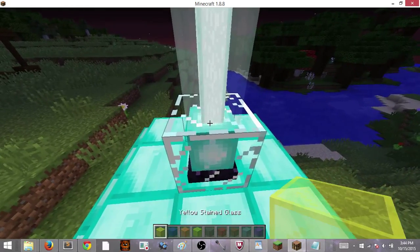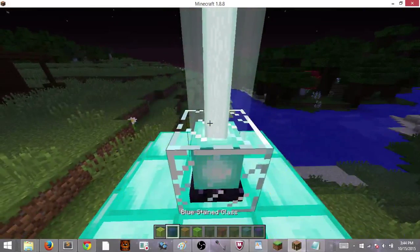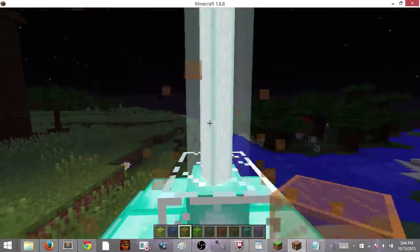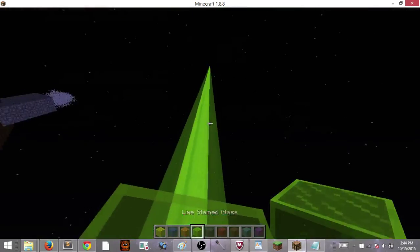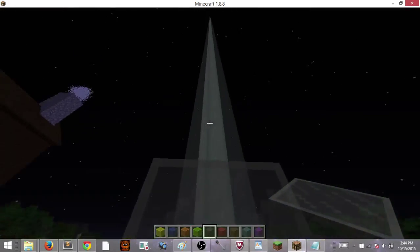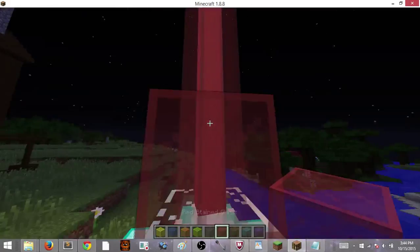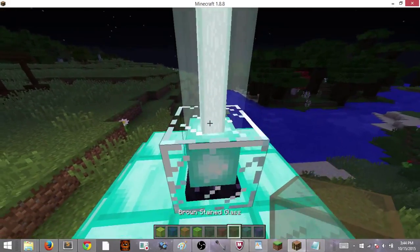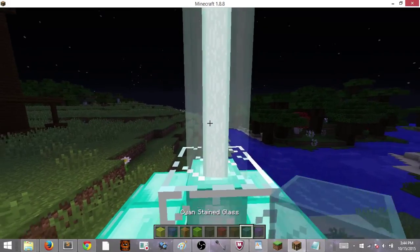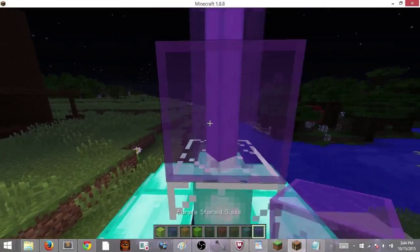What we're going to do is I'm going to do yellow — we've got a yellow beacon. Blue — we've got a blue beacon. Orange. Lime — that's pretty cool. Gray. Red. Brown. And blue — I mean cyan. And lastly, purple.